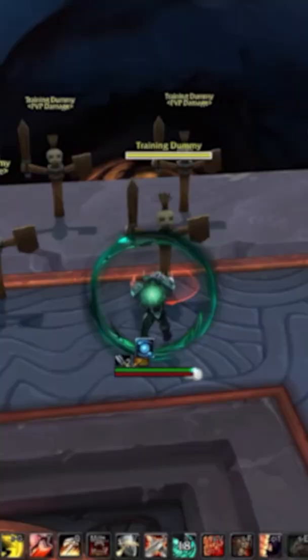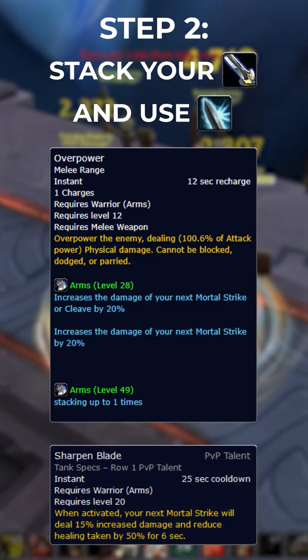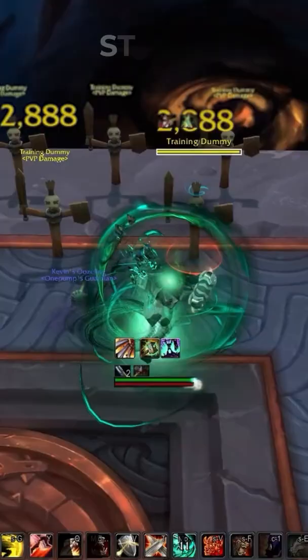First off, you're gonna need some CDs, which obviously means both Avatar and Warbreaker. But to maximize damage, you're also gonna need two stacks of Overpower and Sharpened Blade. But why? It's because they both modify the damage of Mortal Strike.